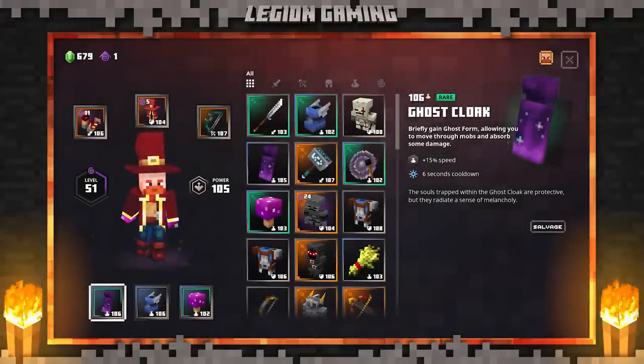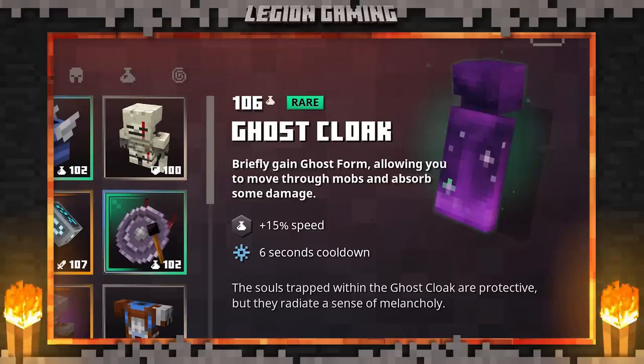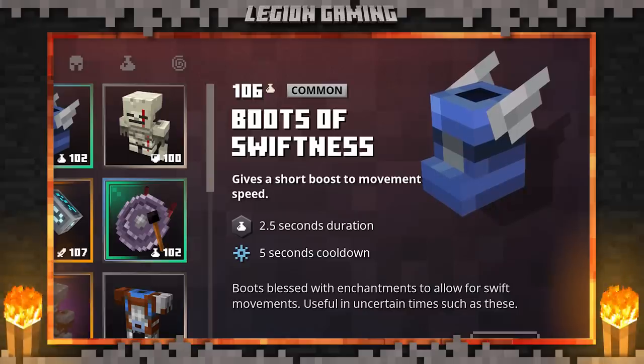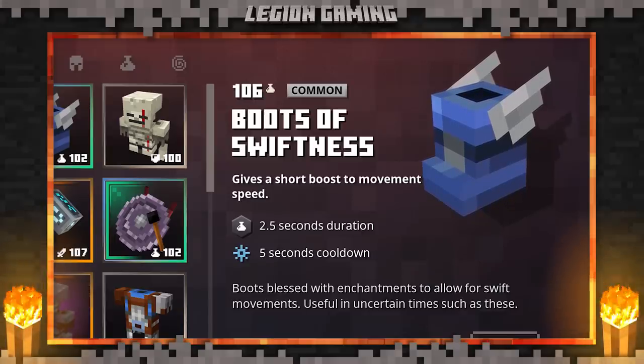We'll start off with the Ghost Cloak. This provides a 15% movement increase for 6 seconds, and allows you to pass through enemies. Because we won't be fighting, there are going to be a ton of enemies in the way, making this an essential item. The second artifact is the Boots of Swiftness, which provides a huge burst of speed for 2.5 seconds. You could go double Ghost Cloak if you want, but I personally enjoy Boots of Swiftness more. The shorter cooldown may not seem like much, but it helps stagger the use of the two primary speed artifacts.